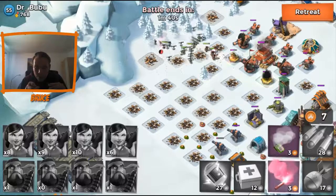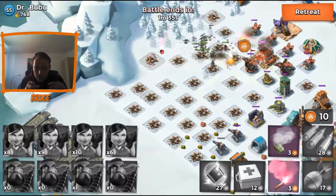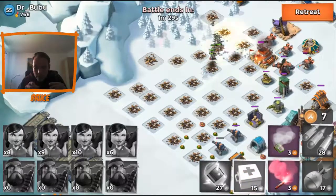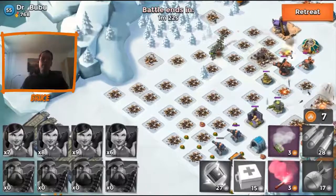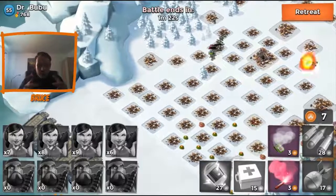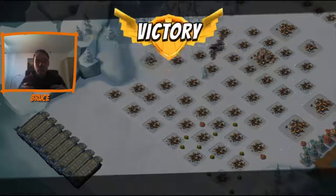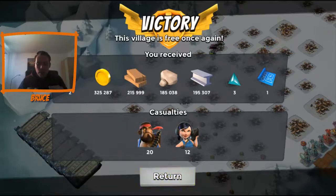I only have three heavies left — I don't know how that went down so fast, but Dr. Bubu has a pretty anti-Hooker base design, which I have to give him credit for. The mortar is shooting on me, other stuff is shooting on me, but finally Dr. Bubu goes down — finally. Level 55, three blue statues, very anti-Hooker base design, very well arranged.